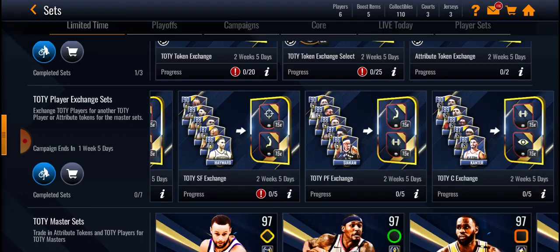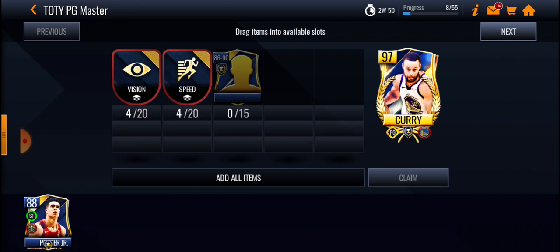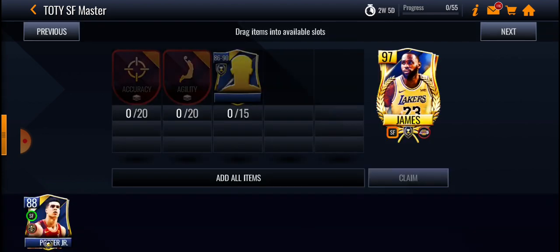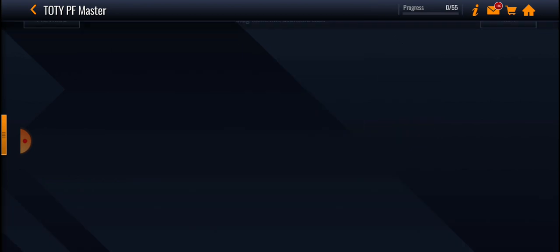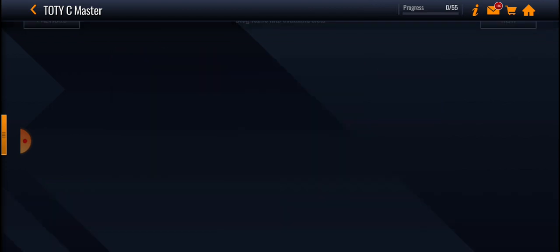Steph Curry requires Speed and Vision — 20 of those — and 15 86 and 90 overalls. Shooting guard requires Speed and Accuracy — and 15 86, 90 overalls. Accuracy and Agility — 20 of those — and 15 86, 90 overalls for LeBron James. Agility and Strength — 20 of those — and 15 86, 90 overalls for Julius Randall. And for center, you need 20 Strength, 20 Vision, and 15 86, 90 overalls for 97 Joel Embiid.